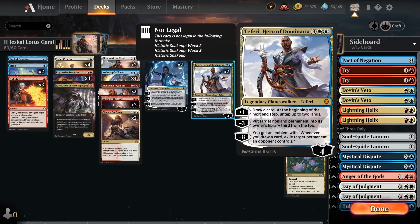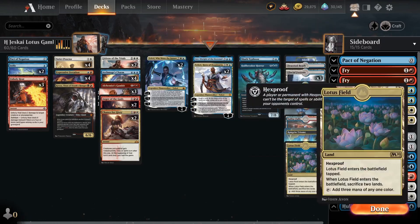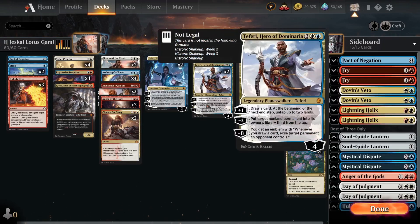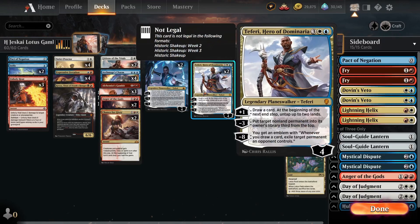Here we have Teferi, Hero of Dominaria — everybody knows what it does. The plus-one draws a card, and at the beginning of the end step you untap two lands. If you untap two Lotus Fields you get six mana; if one Lotus Field you get three plus an additional land. Just remind you that big daddy Teferi untaps at the end step, so you can cast instants on your end step or on the opponent's turn.